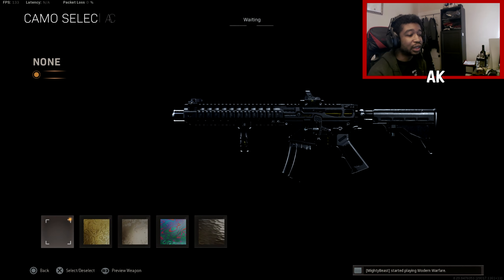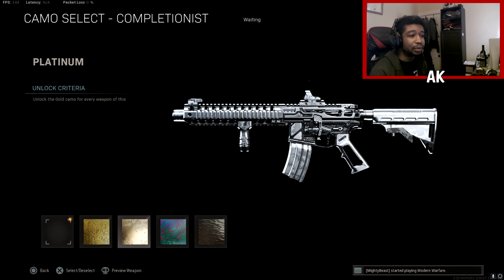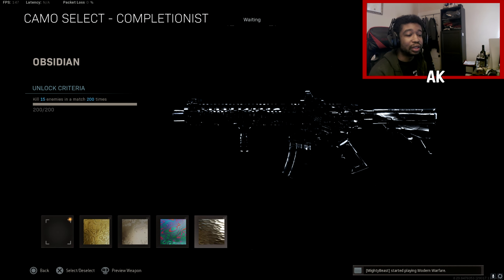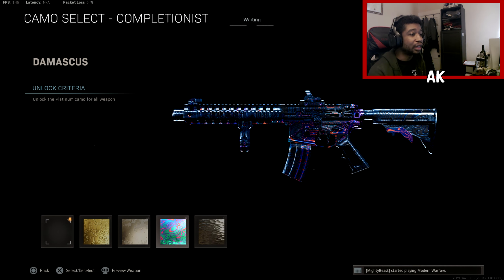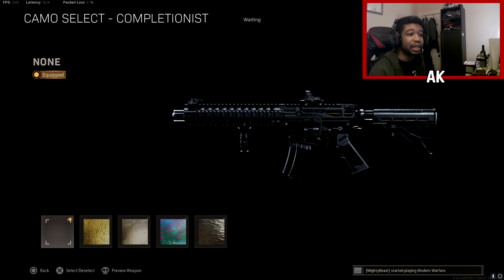For those curious about mastery camos: you've got your gold camo, platinum camo which looks really nice, Damascus camo, and obsidian camo. Overall the weapon looks pretty nice. Let's go ahead and test it out in a private match to see what the tracers and dismemberment effect look like, then we'll jump into a pub match to see how this weapon performs.